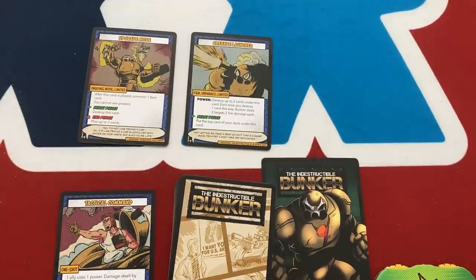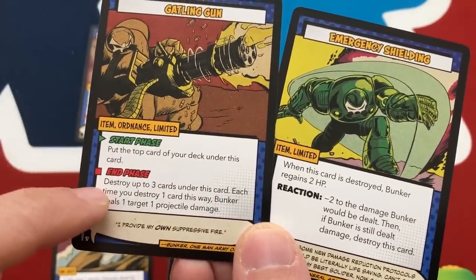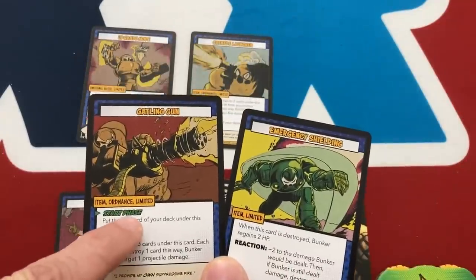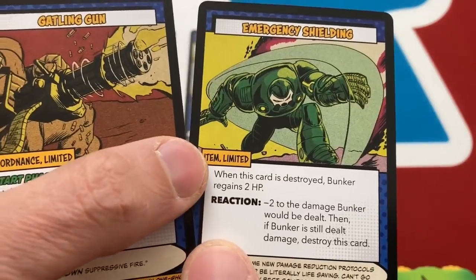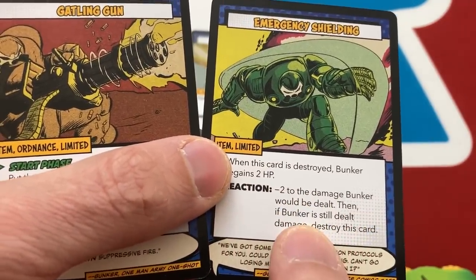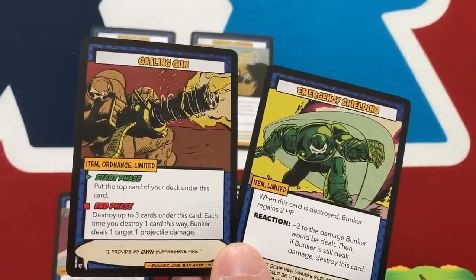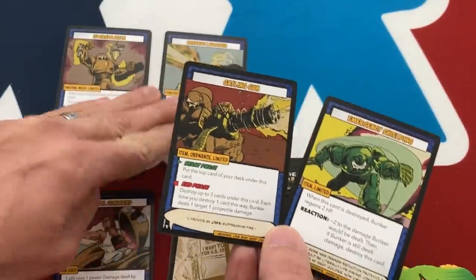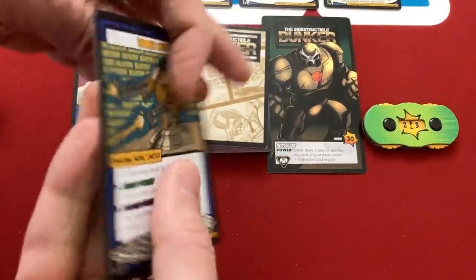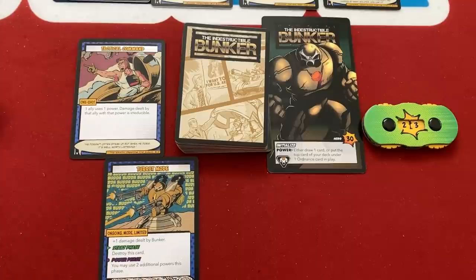The Grenade Launcher: at the start of each turn, get a free card underneath as ammo. As a power, destroy up to two cards and deal two fire damage to three different targets each time. Can't use that power now, but I do get to play two more cards free - both coming in. The Gatling Gun lets me put a card under it at the start of every turn, and at the end phase I can destroy up to three cards to deal free damage without needing my power. Emergency Shielding: when destroyed, heals two; as a reaction, minus two to damage Bunker would be dealt.